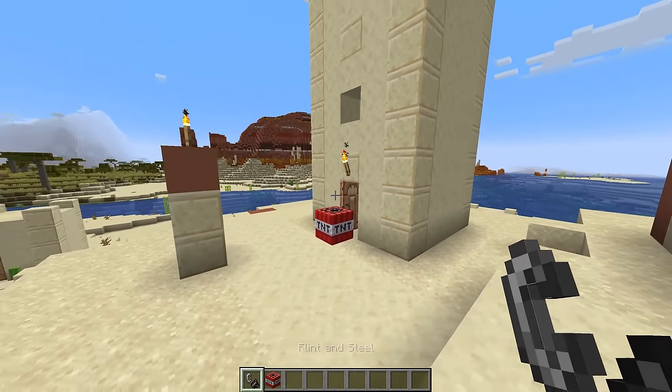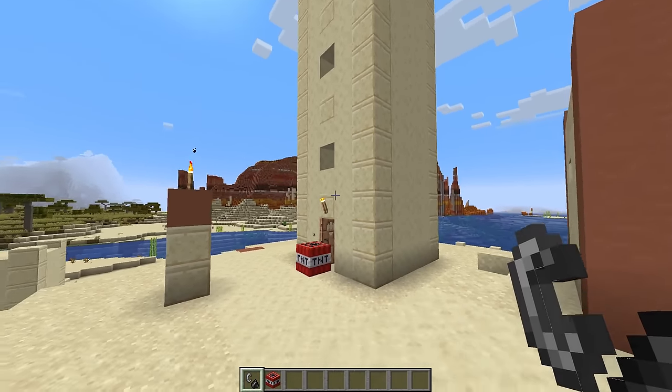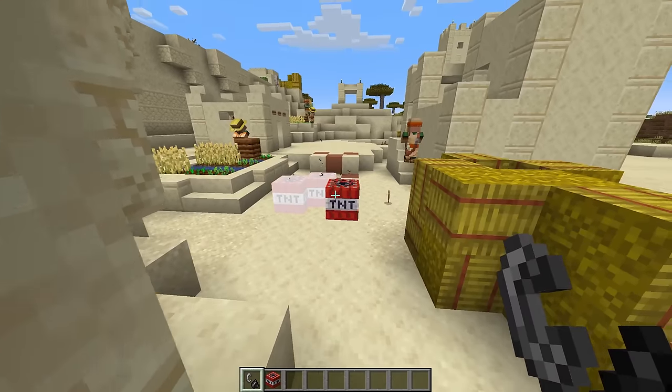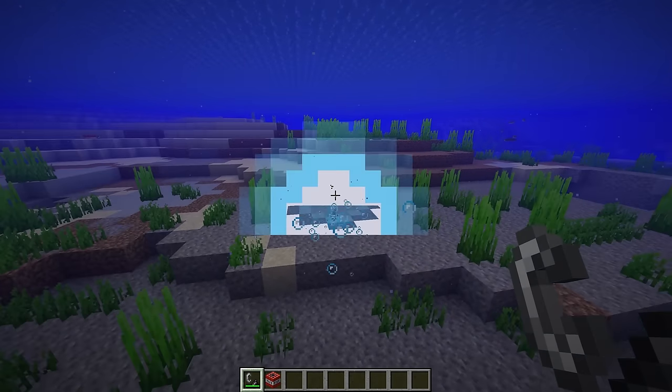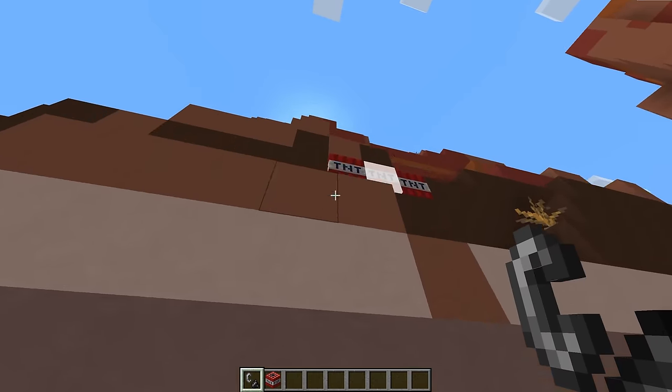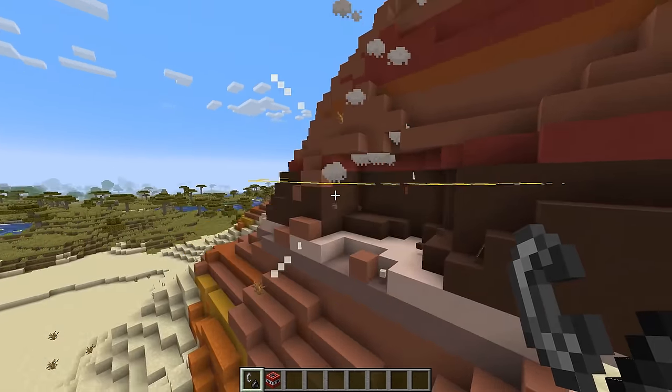Next we have Explosive Enhancement, which is a simple little mod that completely replaces the explosion visuals in the game. This applies to all types of explosives, for example TNT and Creepers. It also adds a new explosion visual underwater, which looks really cool. Overall, it's a pretty small and simple mod, but still absolutely worth checking out.